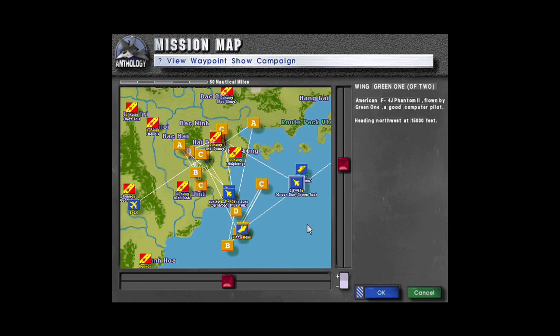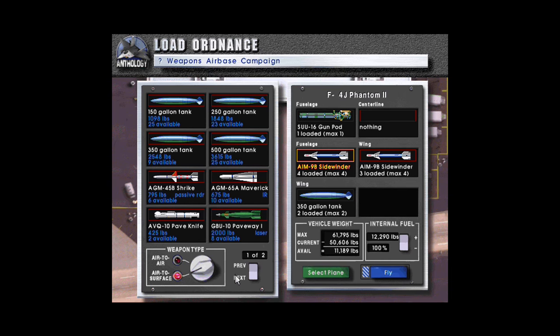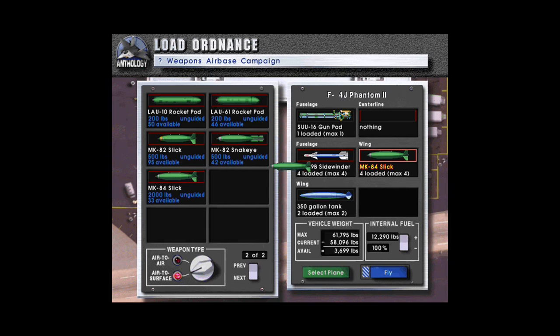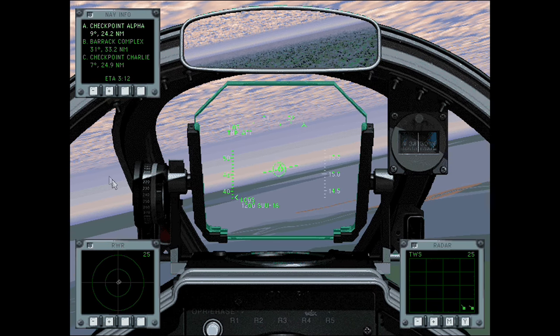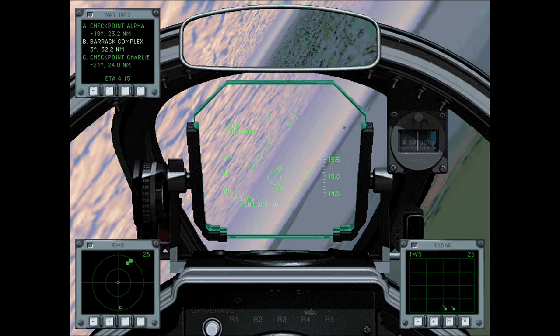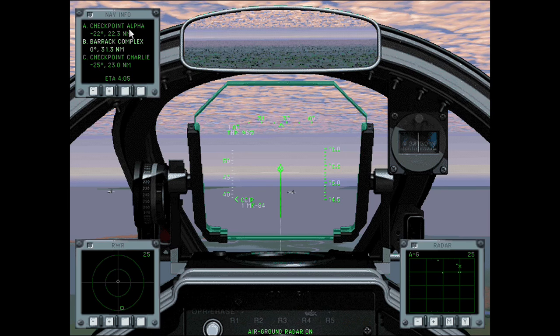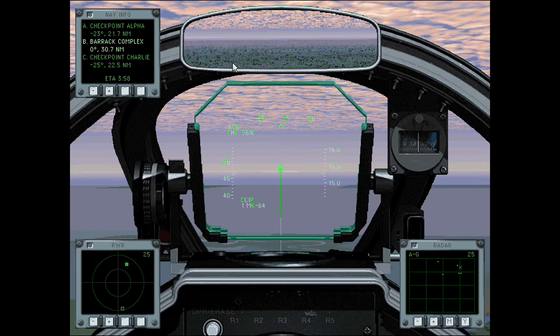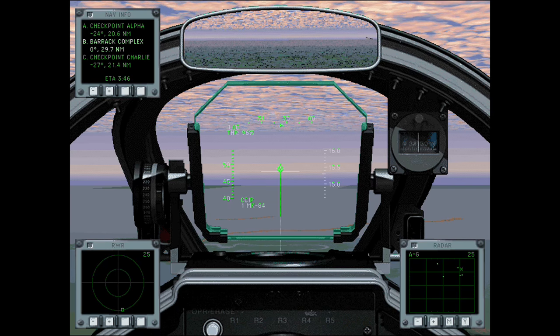We only have one wingman and limited fighter support in the form of two F-4s, two F-8s, and AWAC support. So what we're going to do is take our heavy air-to-ground loadout and fly with that. We see the barracks complex is about 30 degrees to our right. I don't actually know if the computer calculates the performance for your wingman based on your loadout.